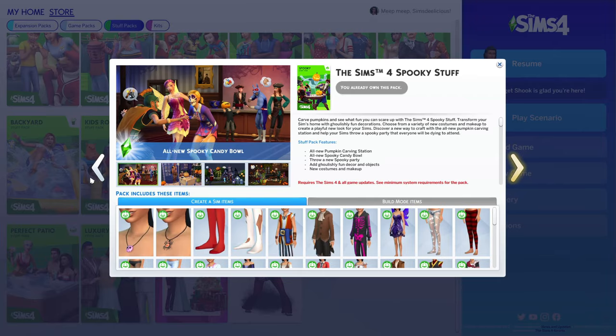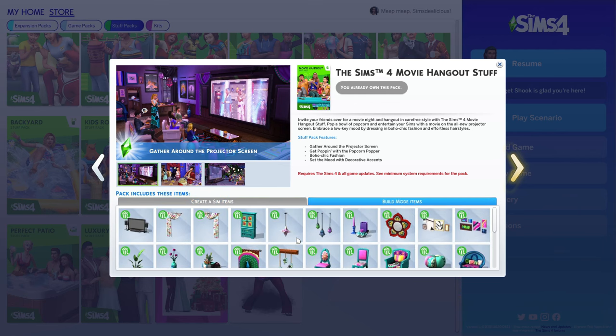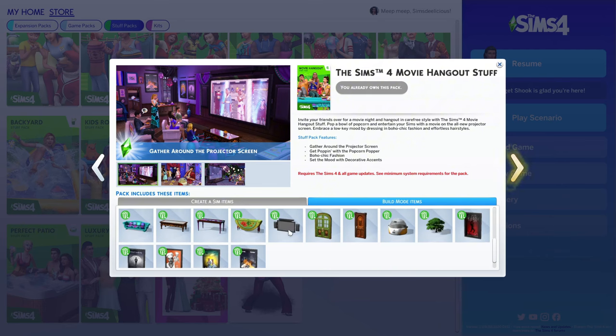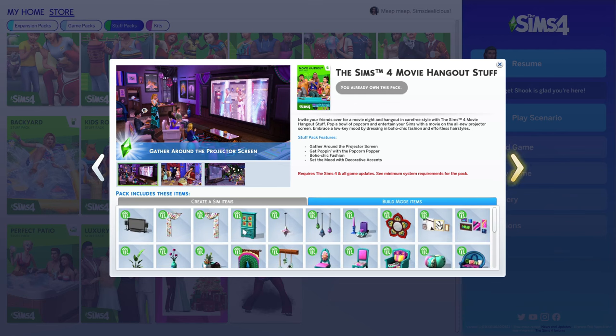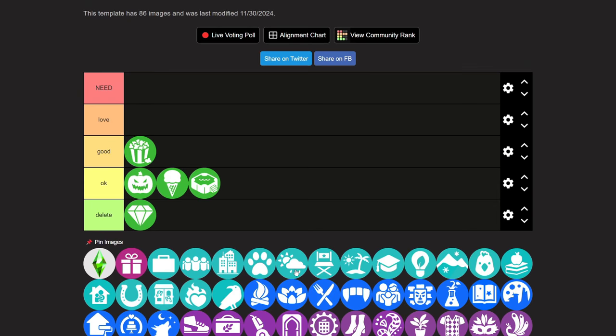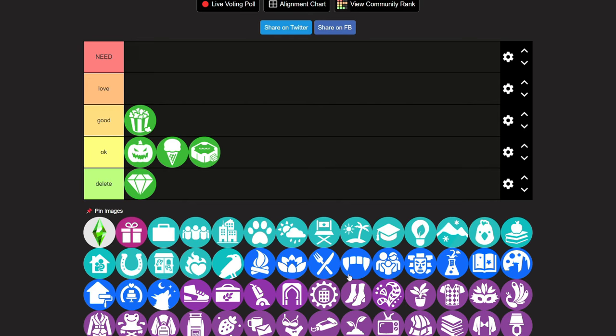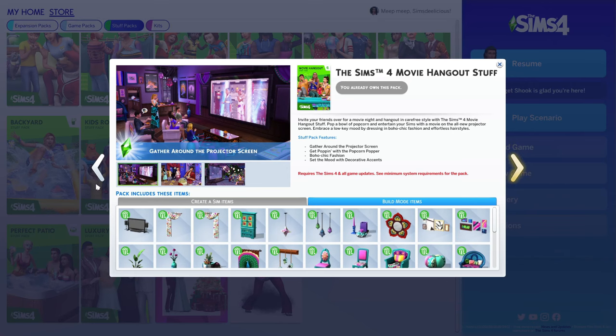Next up we have the Sims 4 Movie Hangout pack. I don't use the Create-a-Sim or build and buy that often, but I love the popcorn maker and the new screen projector, and there's a lot of boho furniture. It adds the ability to watch movies, which I don't think is a base game thing — you can only watch TV shows otherwise. I like the idea of it. I think it's at the bottom of good, or maybe just okay. It's really just up to you — if you look at this pack and think you don't need it, don't buy it.